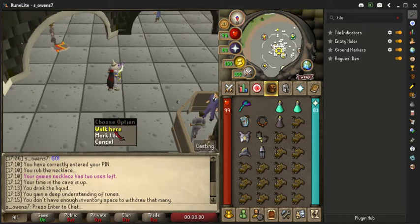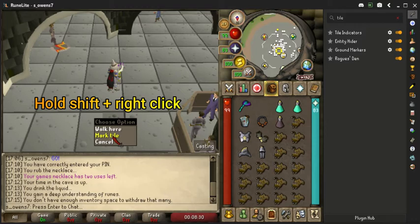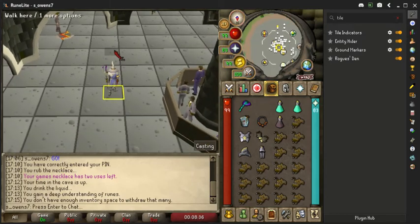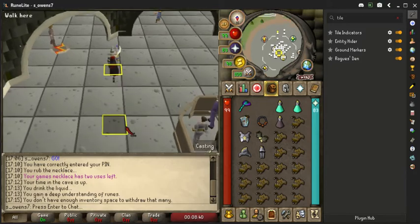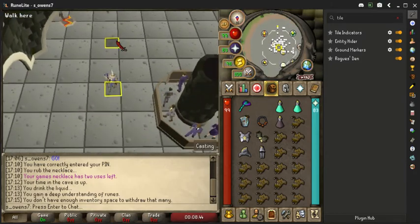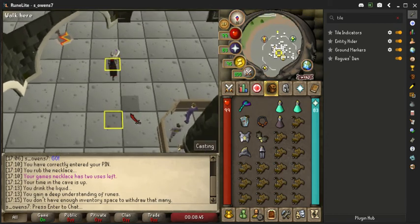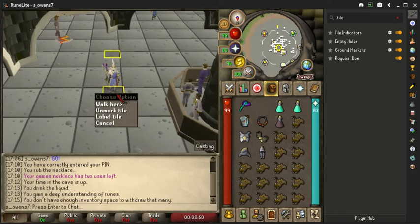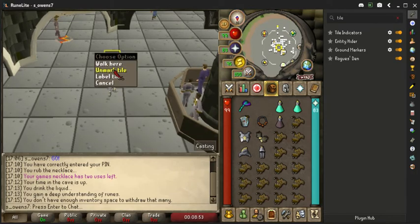To mark a tile we need to hold shift and right click on the tile and then select mark. What this will do is highlight the tile. This is really useful for bossing where we can mark certain tiles we need to be standing on or moving towards. You can also use it for highlighting safe spots in other situations. Using marked tiles in combination with destination tiles is really useful - the green box appears on the tiles I have marked, showing that my character is moving to the correct location.